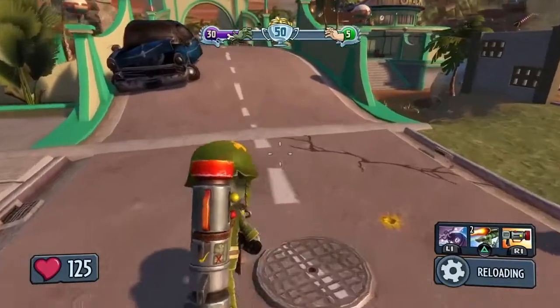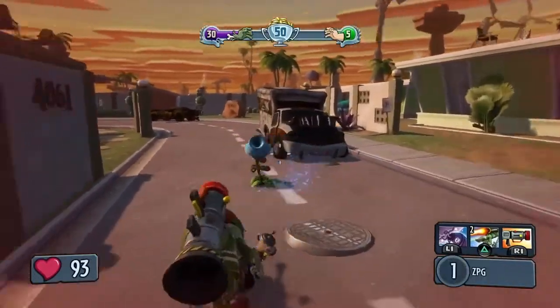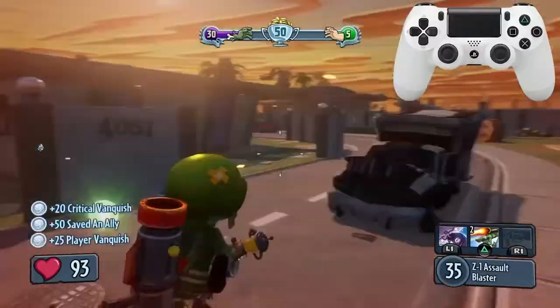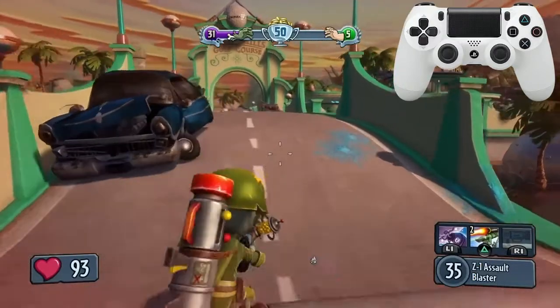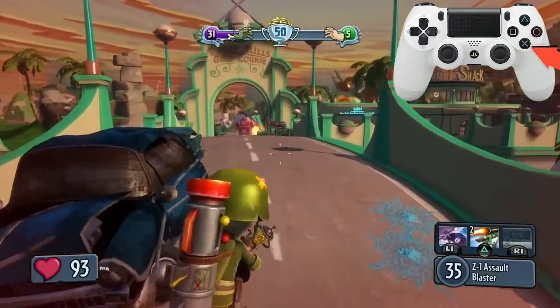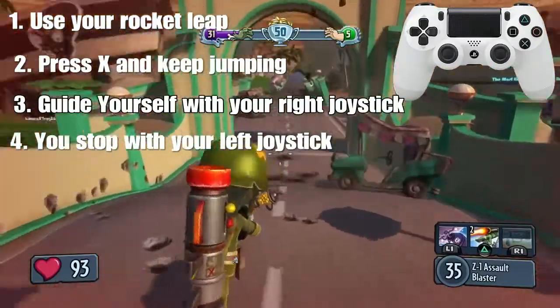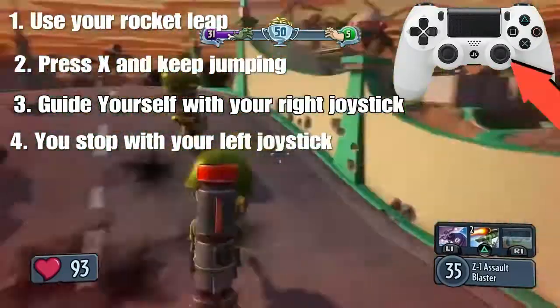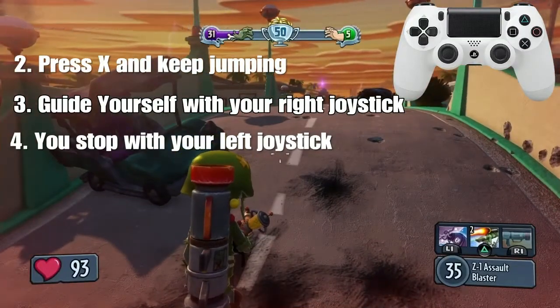So for example, on PS4, you want to press triangle just to use the rocket leap, and then you just want to press X like you're jumping. And you want to guide yourself with the right joystick. You don't want to use the left joystick.